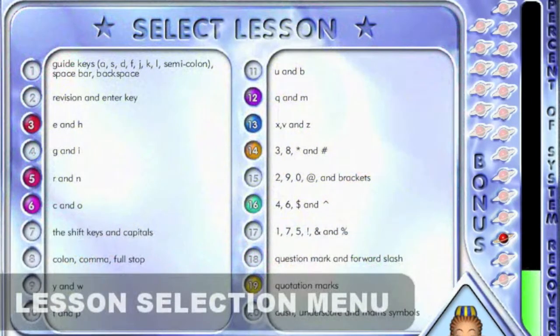This is the lesson selection screen. Here, you can select any number of lessons to improve your typing skills.